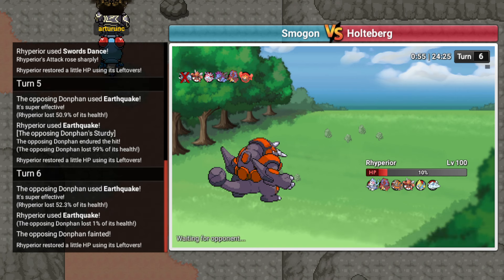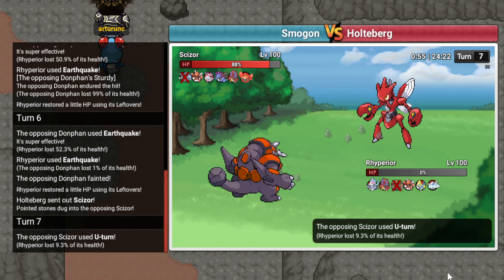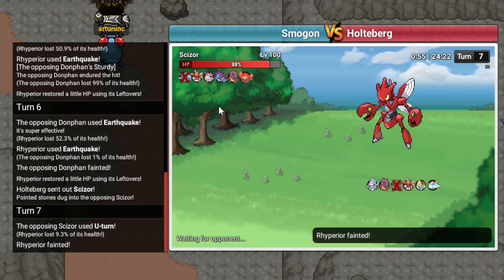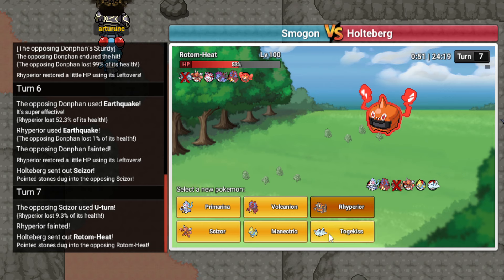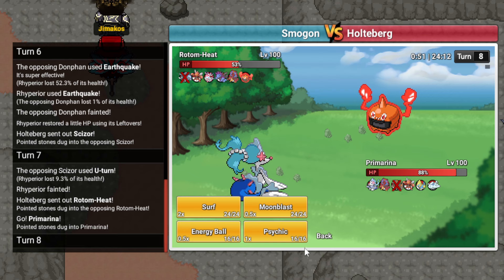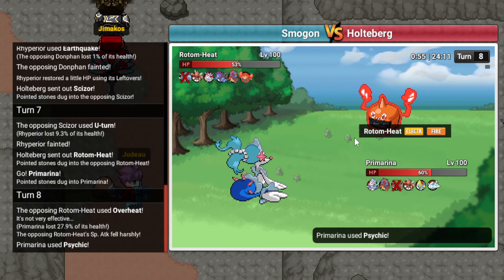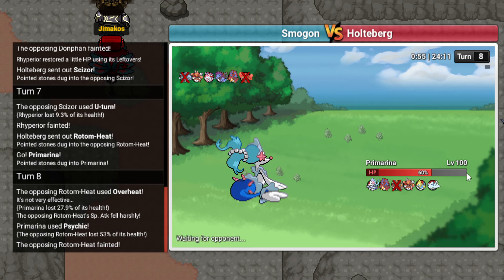I'll just sack this here. U-turns out and I get switch advantage. He goes Rotom. I guess I go Primarina here, now is as good a time as any. I'm gonna Psychic in case he goes hard into Volcanion. He Overheats and dies. Why'd he do that? That was kinda weird. I wonder what he thought I was doing there. I guess he thought I was gonna go into Manectric and use Lightning Rod. But no, I was gonna stay in.